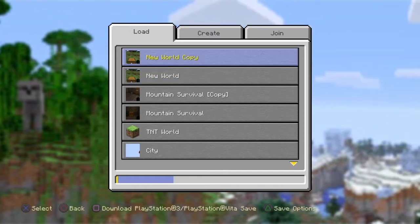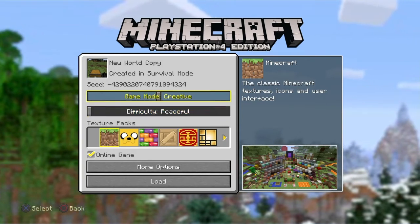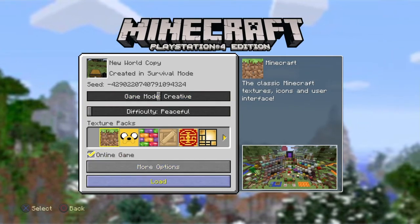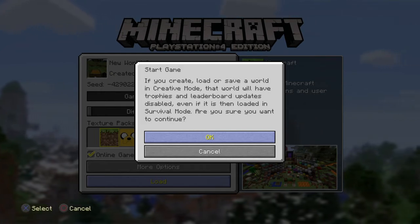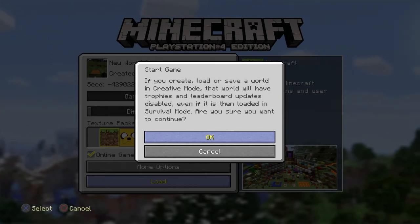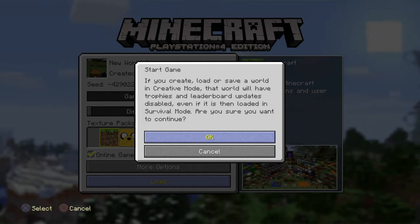Wait a few seconds for it to update, then go into the copied world. Switch the game mode to creative with the same difficulty — do not change the difficulty or the texture pack, as it can mess it up, and do not put on host privileges. Load it up and you should get a message saying that creating a world in creative mode will disable trophies and leaderboard updates.